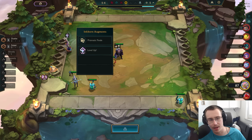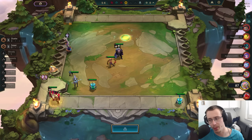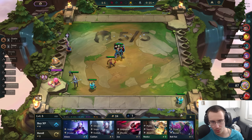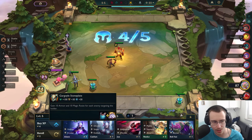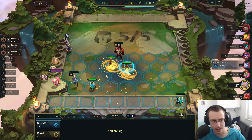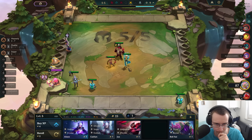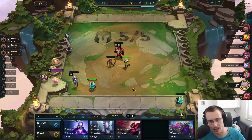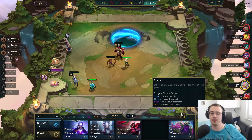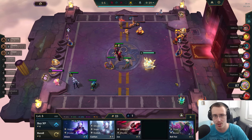That's okay because we have level up and we're getting another prismatic. At least we have a little bit of HP to work with — usually at this point I'm at 80 HP, so that's kind of nice. Let's go ahead and sell this guy and do some stuff. That's going to be our big boy.